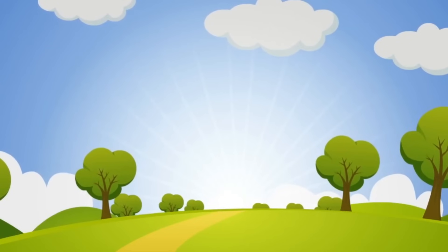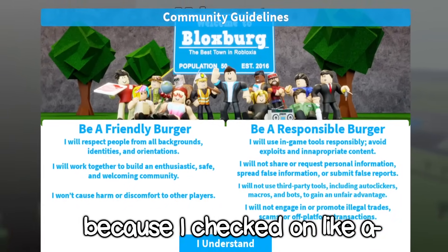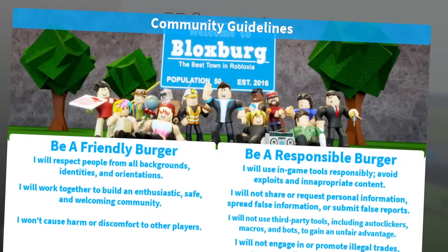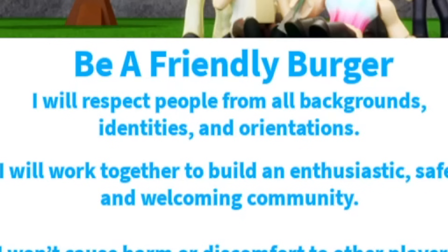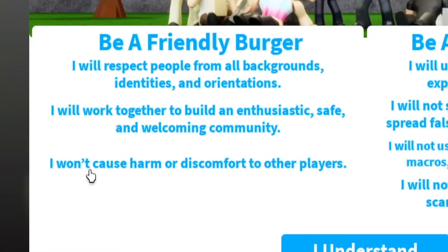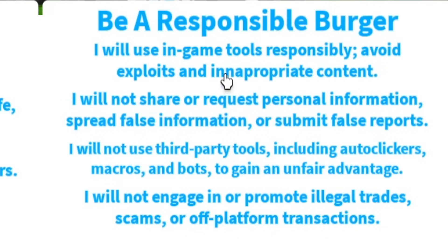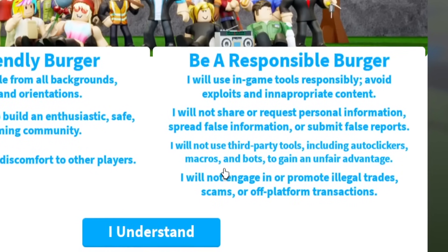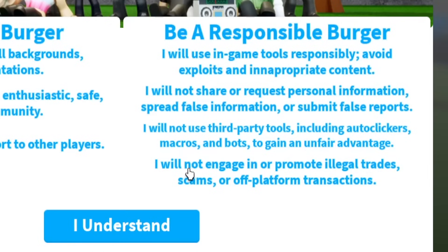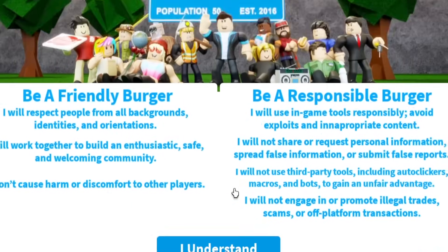I'm not sure if this is the free update because I checked on a random account and the game is not free yet, but this popped up - the community guidelines. 'Be a friendly burger - I respect people from all backgrounds, identities, and orientations. I work together to build an enthusiastic, safe, and welcoming community. I won't cause harm or discomfort to other players.' 'Be a responsible burger - I will use in-game tools responsibly, avoid exploits and inappropriate content. I will not share or request personal information, spread false information, or submit false reports. I will not use third-party tools including auto clickers, macros, and bots to gain an unfair advantage. I will not engage in or promote illegal trades, scams, or off-platform transactions.'